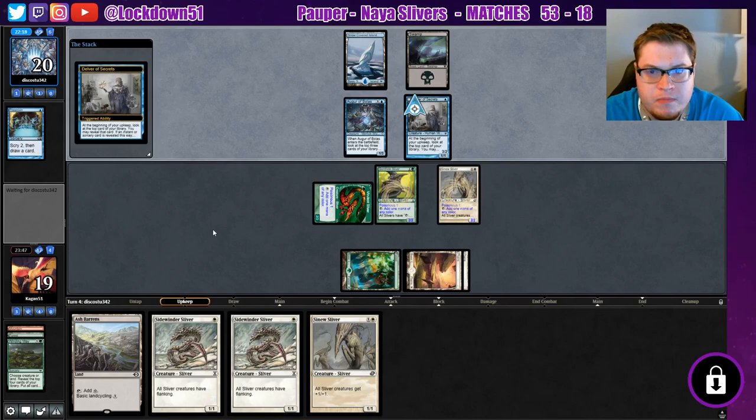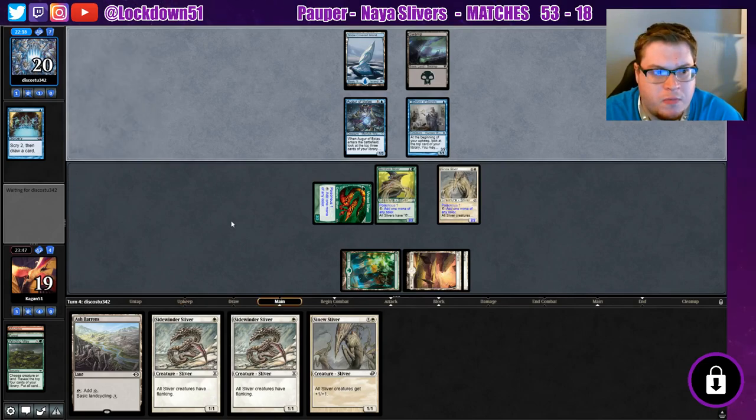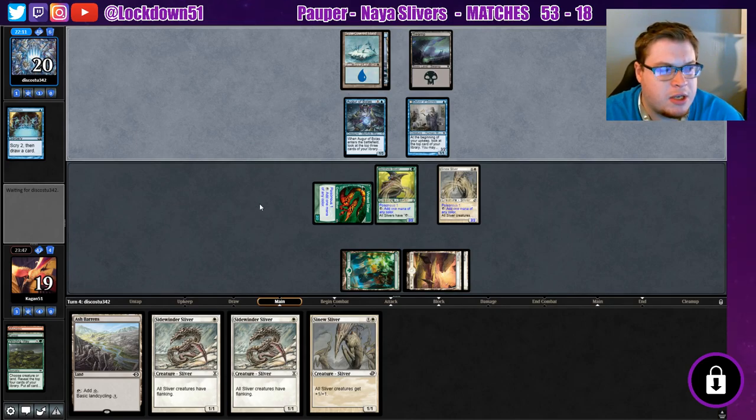Do we get a flip? No flip — that's good. Finally they get their second island. No matter what, we're getting this Sinew down next turn. If they let us drop all these Sidewinders it's not good for them.